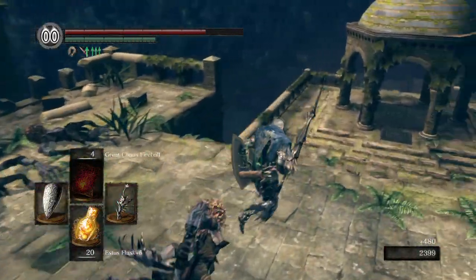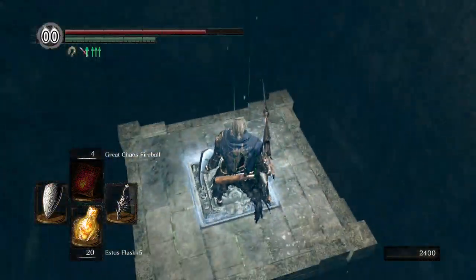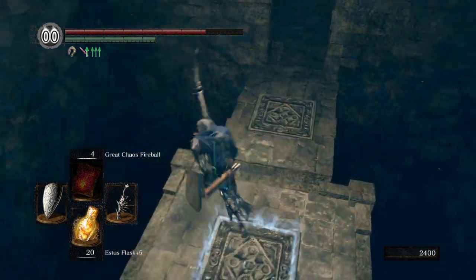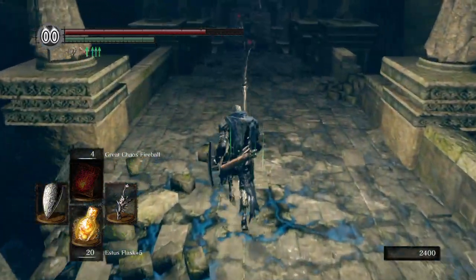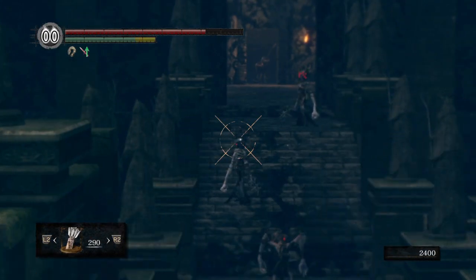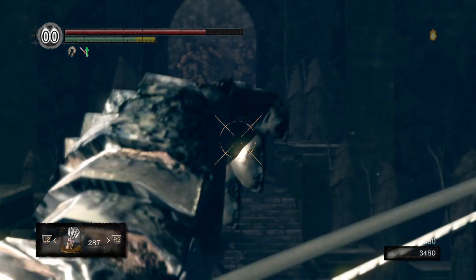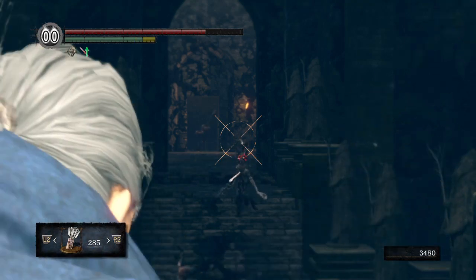Fancy footwork. Some enemies are pretty stupid — I've had a few that'll just follow you down an elevator, like why are you still going down? It's hilarious sometimes. I ain't dealing with this — killing you all now before you become a problem, because it's the spellcasters that are the problem children here.